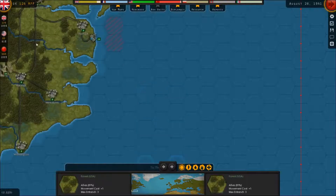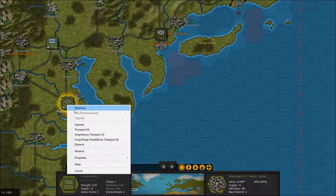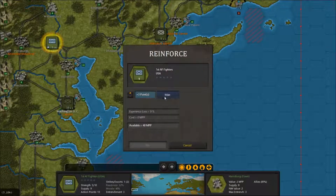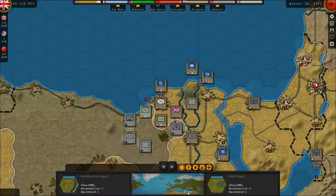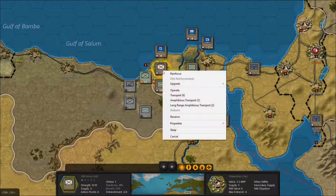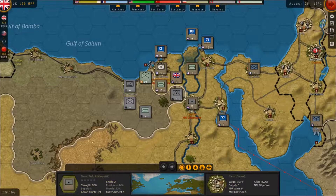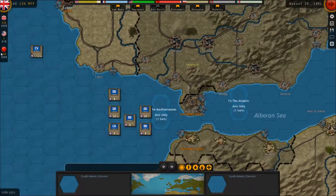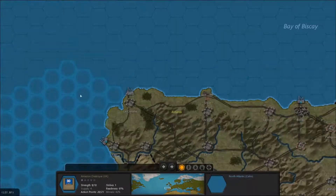With the loss of Gibraltar, it really puts us in a bad spot. We are not doing well in North Africa at all either. We're going to have to start buying some units and building up, because we're in bad, bad shape - far worse shape than historically anyone ever was in North Africa. If we lose this, which looks even worse than I remembered, we're pretty much almost guaranteed to lose this. Then we're in big, huge trouble. We've lost Gibraltar. We tried to get it back and failed quite magnificently.